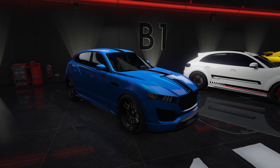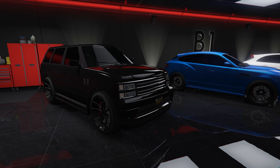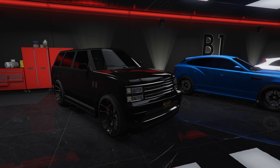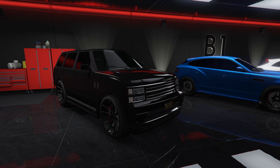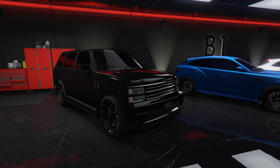The fifth car in my garage is the OG Baller, based on the 2010 Range Rover Sport. Now this car is kind of a rare one — there's no way to buy it and I don't even think it spawns in free roam anymore. Stats wise, it's probably one of the worst SUVs in the game with a top speed of 100 miles per hour. However, I really like the look of this car and it's cool to just cruise around the city with.